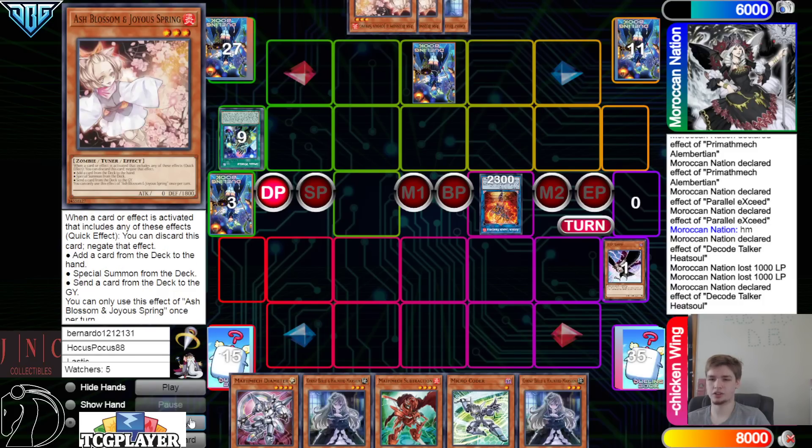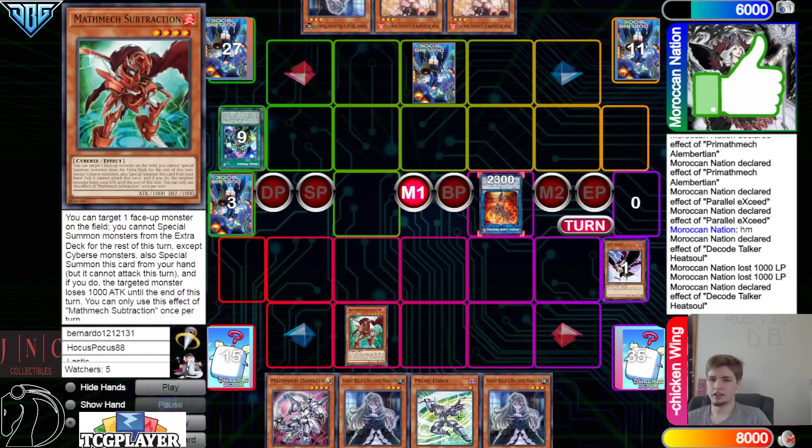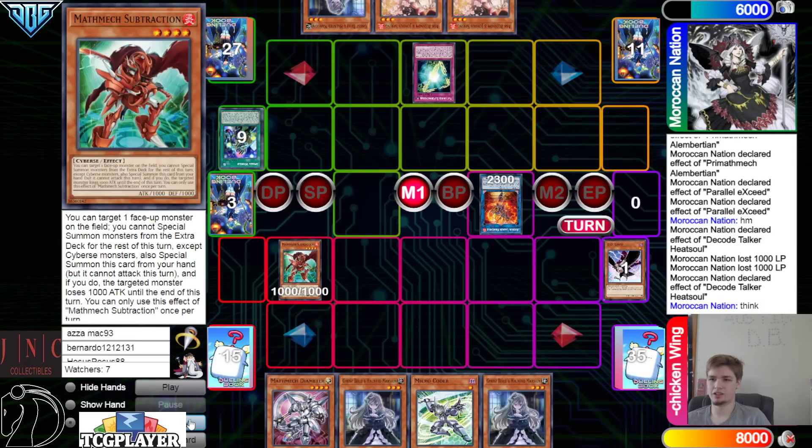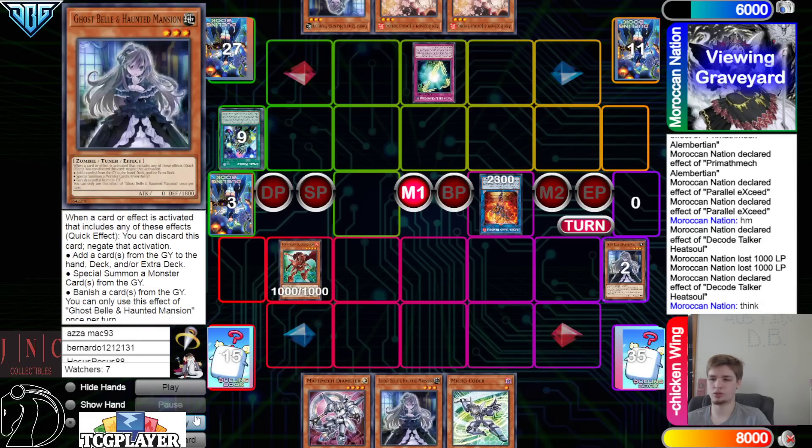Draw — Bell. Bell's pretty good versus Super Factoral. They're going to Heat Soul draw — Heat Soul draws into an Ash Blossom — and then Subtraction makes Heat Soul lose a thousand attack and special summons out from hand.